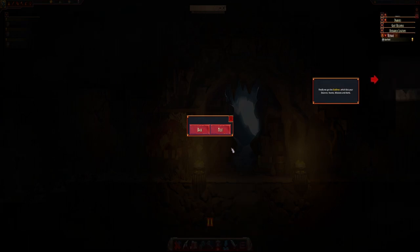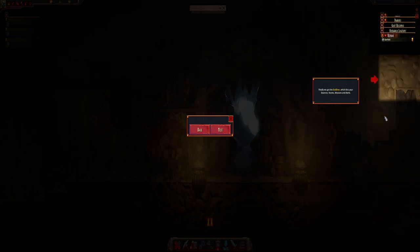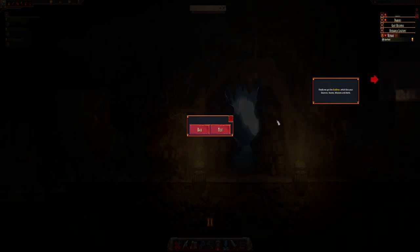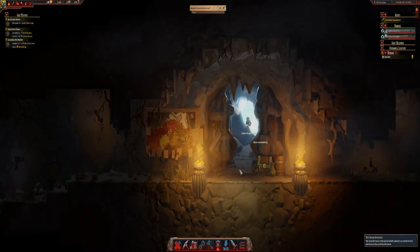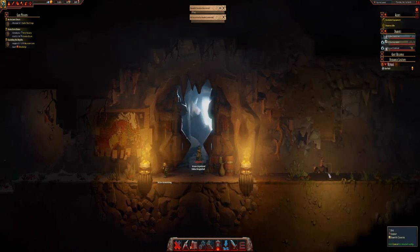And finally we get to the outliner, which lists your dwarves, rooms, missions and alerts. So this is glowing — right, go forth! Here we go then. So we're coming into the mine or whatever it is. I can move this and look at the shadows. I like this — it looks pretty.